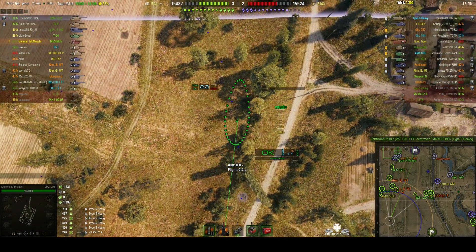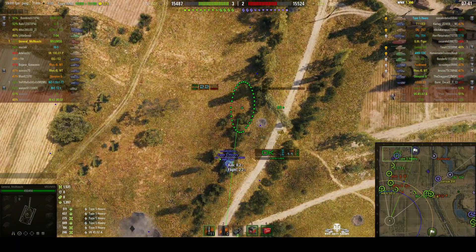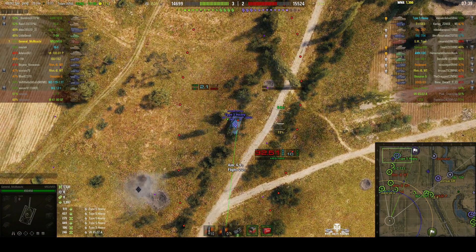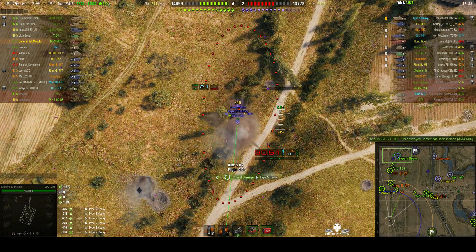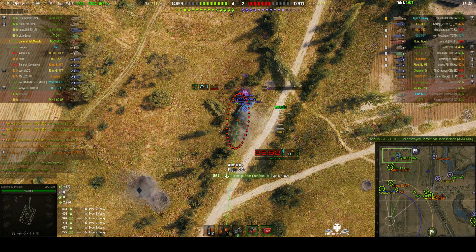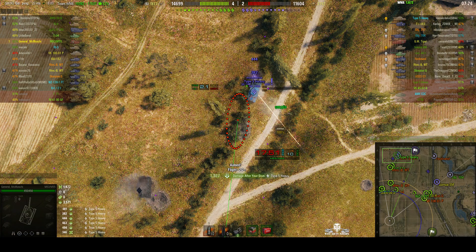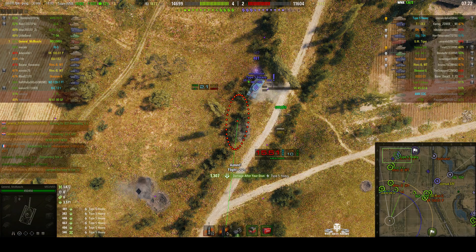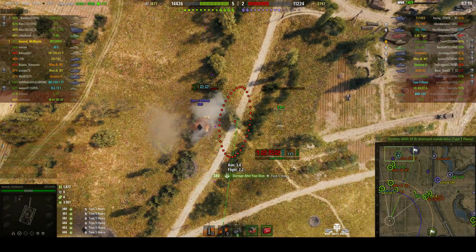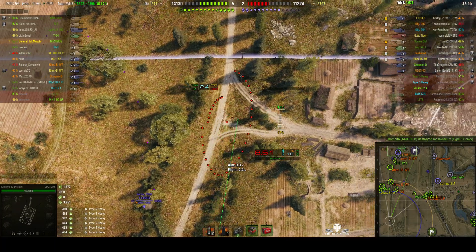We're trying to work out where they are. A Type 5 is a pretty big tank to hide. There he is — we're loaded, round's out straight away. A near miss for 346 hit points and it stunned him. We're picking up some stun assist — in fact over 800 hit points of stun assist so far, and more shells are just raining in on him. That means we're picking up loads of experience for free because she got that hit on target.